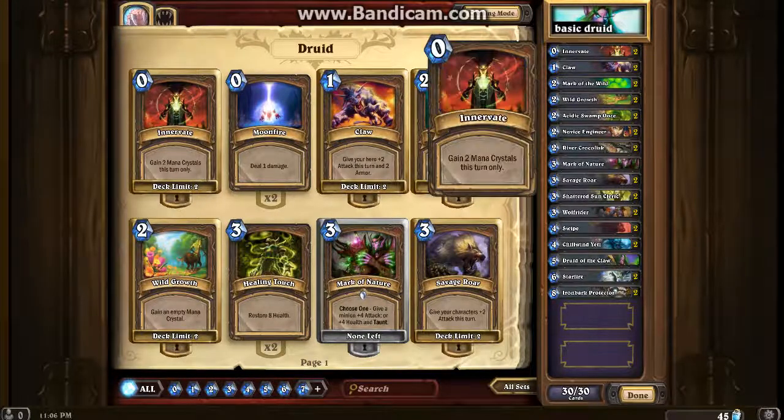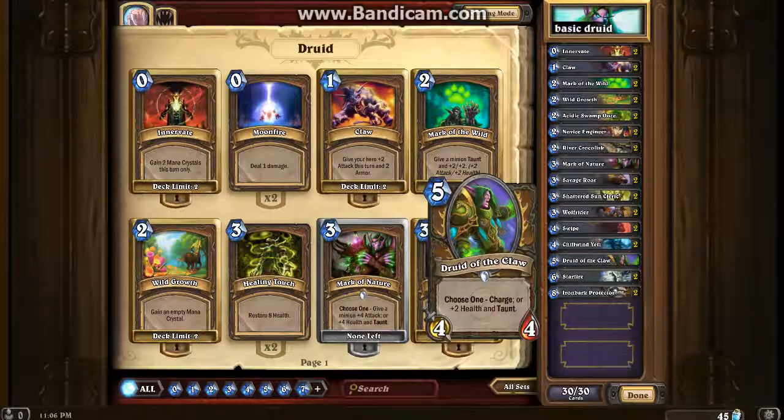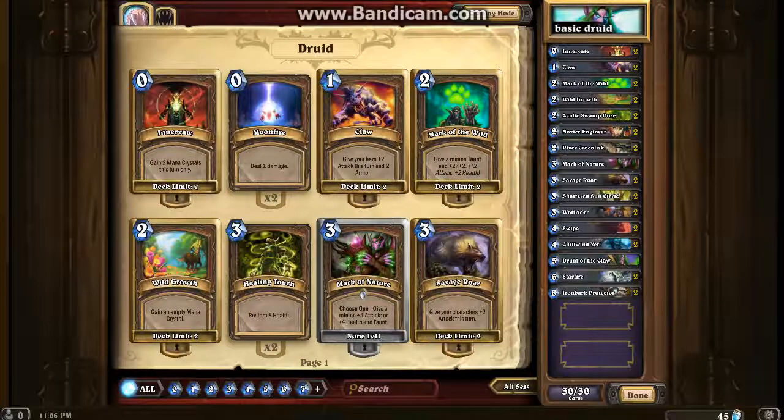So this is all the starter deck stuff. We've got two Innervate - an overpowered card that gains you two mana crystals for that turn. If you're on turn two and you've got two of these in hand, you can get out a big minion which is just ridiculous.